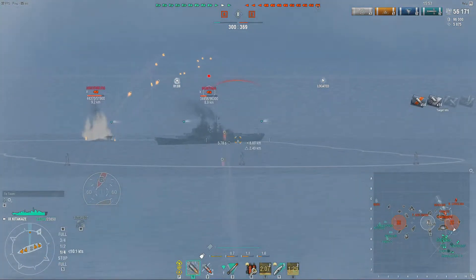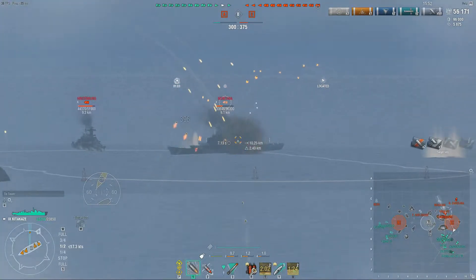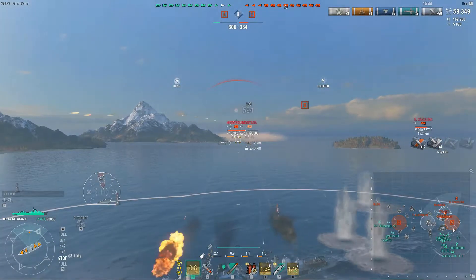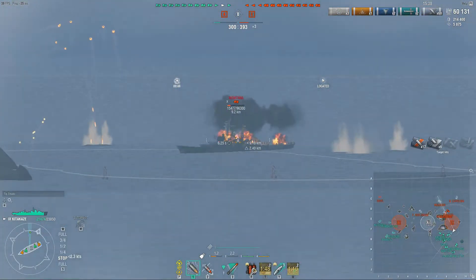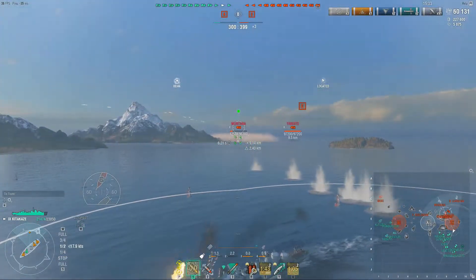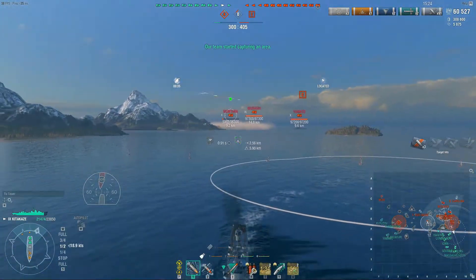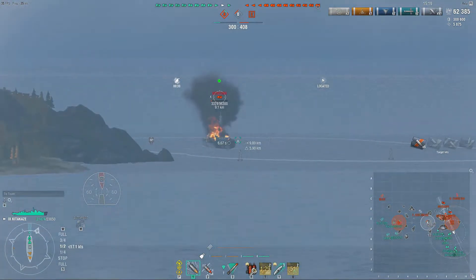I'd have liked to put one in the nose of the Hindenburg, but I want to see if I can get the Montana on fire too, because he had to have used his damage control — he had two floods already. I could conceivably take their battleship out quickly. He's burning good. He looks like he's going down. They do have two caps, so they're gaining points. Even if we kill him, we're still going to be down on points.